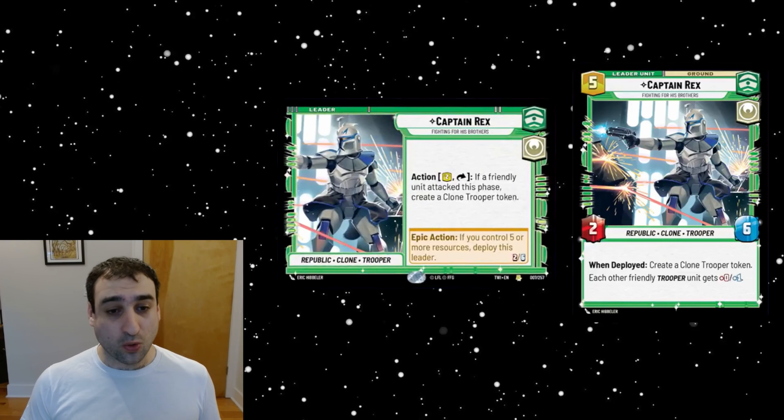This is certainly a major build-around kind of leader. It seems pretty good as the core of a go-wide deck if something like that can be enabled. I still have my doubts as to whether a coordinate-style deck will be good enough, because of all the prerequisites of always needing that extra unit. But this will certainly help turn on coordinate — so if we find some really powerful coordinate units that really exceed value when you trigger it, that's the whole core here.